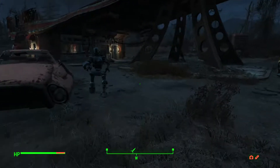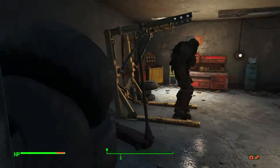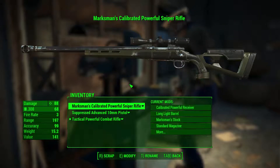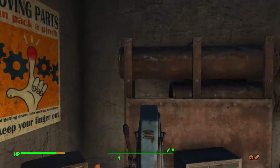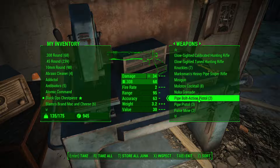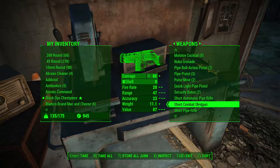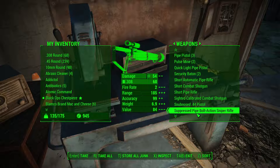With everything I dropped here, I don't think I can or need to build anything else. I might be wanting to swap out the pistol for something more powerful in future. But right now I'm keeping the pistol because it's quiet and I don't have any other quiet weapon. I might be able to build a suppressor for the rifle though. Bolt action rifle should be pretty powerful.